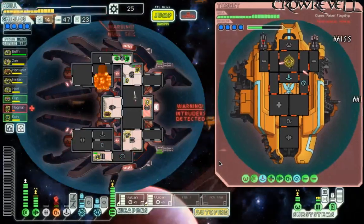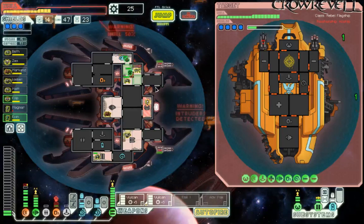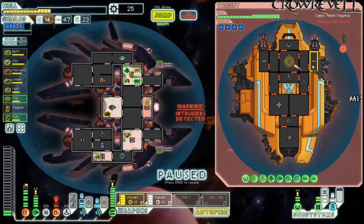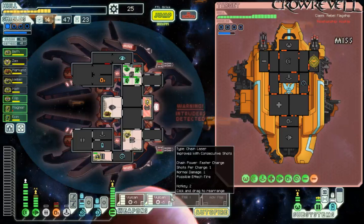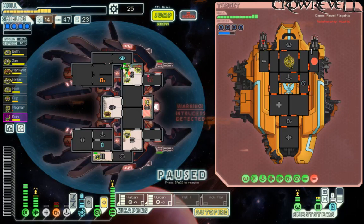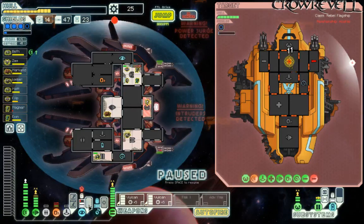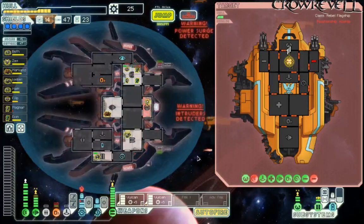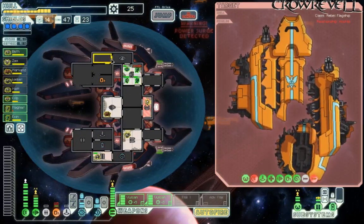Really don't want to have to run. Shields being down is kind of bad, but Vulcans are now both online. We have people fighting in oxygen — let's just vent it all out. Got everyone doing repairs. Cancel mind control once more. We'll cloak. And it's fine. Double Vulcans — they're amazing. The most amazing thing ever.